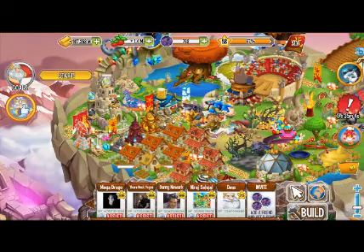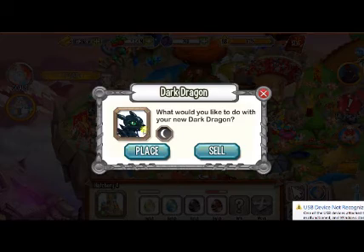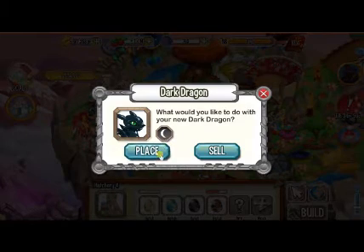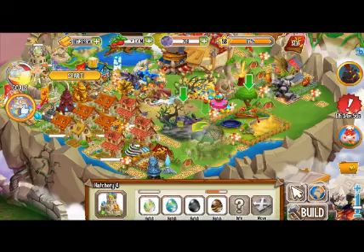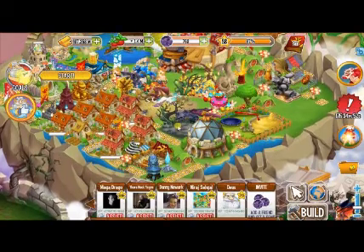Hello, welcome to the next episode of Private City. Today I'm going to show you the Dark Dragon. It's a one-element dragon. We are going to place it and let it get loaded in my playbook.